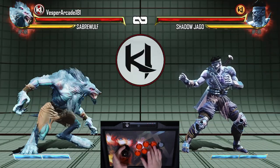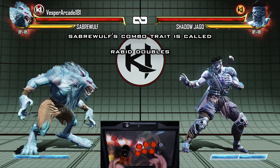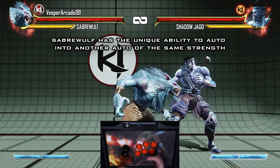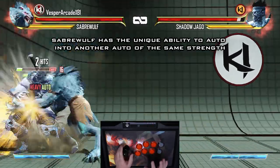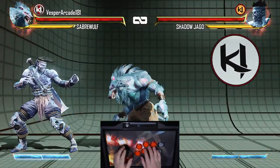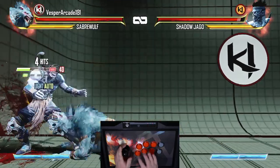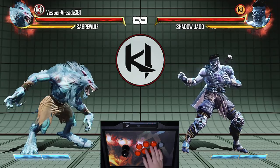Now moving on to Sabrewulf. Sabrewulf's unique combo trait is called Rabid Doubles. It allows him to continue an auto with the exact same auto as long as he wants until the combo drops. For example, after a heavy punch auto with Sabrewulf, you can continue with another heavy punch auto. The more reps you do, the faster the animation the next auto will be, and thus the faster you must input it — you can mash it if you want. Keep in mind it has to be the exact same button, so if you choose to do it with a light kick auto, you must commit to using only the light kick auto. You can't alternate between punches or kicks. Finally, each auto from Rabid Doubles naturally does two hits and you cannot cancel out the first hit.